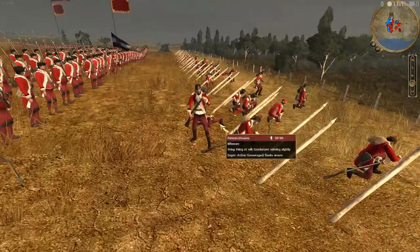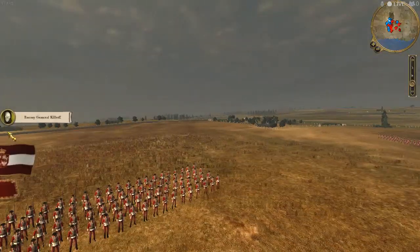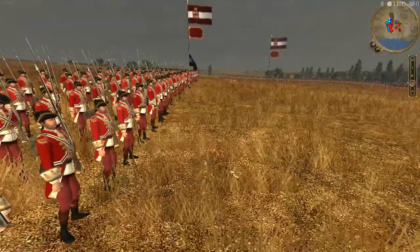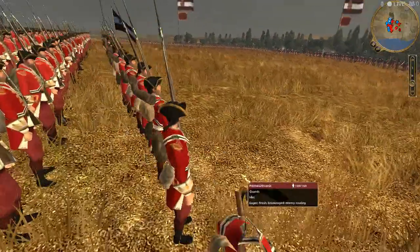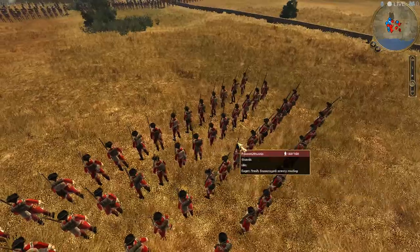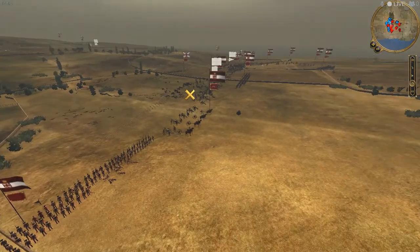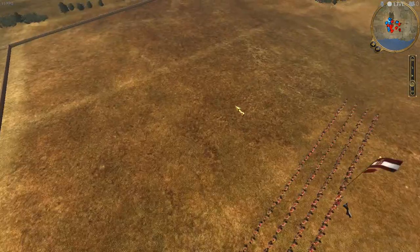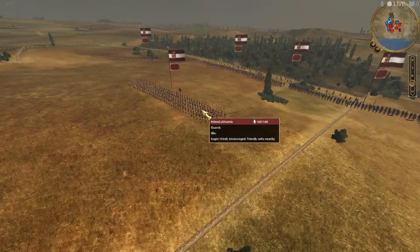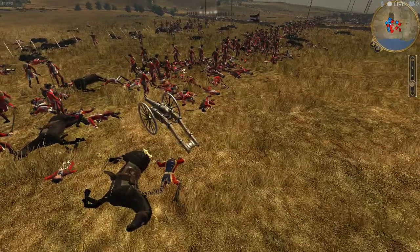Enemy general dead — that is awesome! They didn't use the guards. I'm just going to tell you that the British are actually AI, and that's probably why they're super dumb. But the Polish player is actually a real player, so that's why he easily outsmarted the AI.